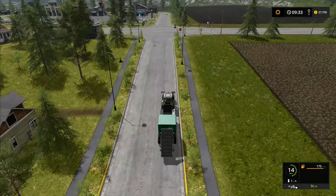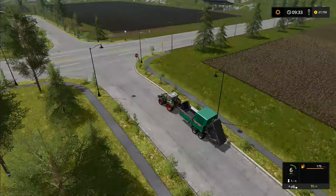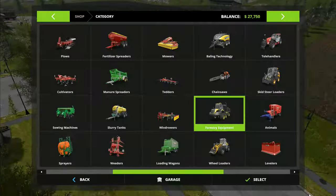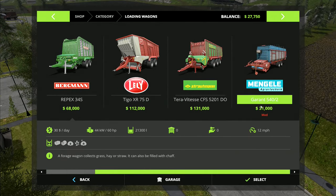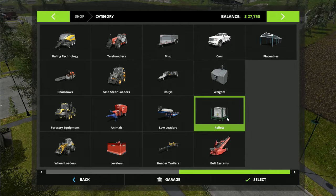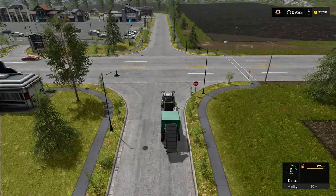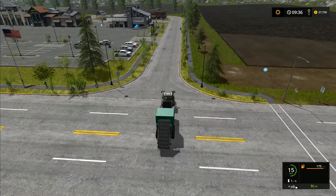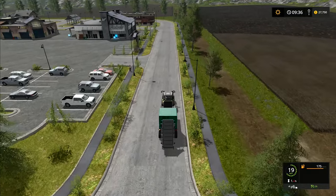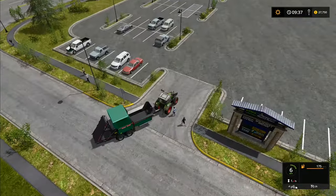My question for this week: the Pottinger Euroboss or the Mengel Garant? They're both the same price, but the Mengel has a larger capacity. However, it has usable blades that need replacing when broken, which is an added expense to compensate for the increased capacity. It's your vote — head to the comments and let me know which one I should get.